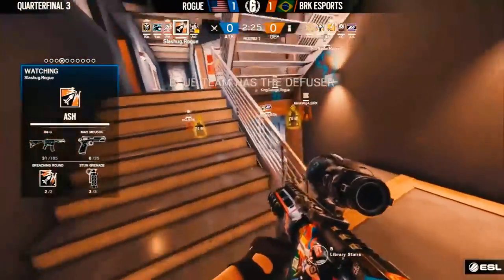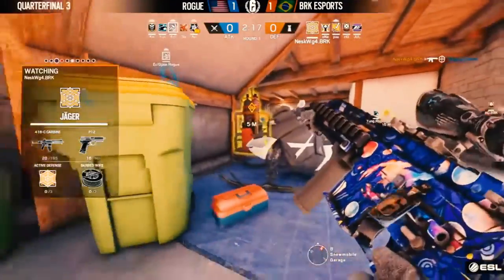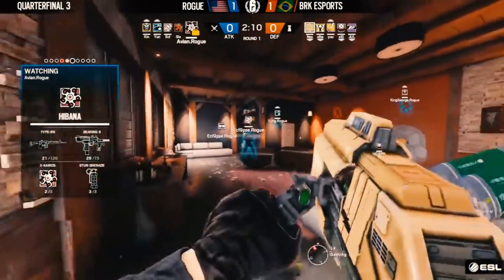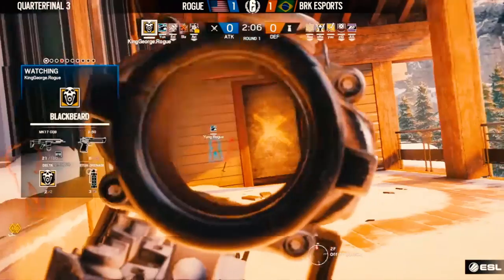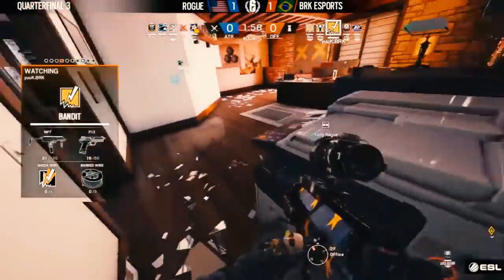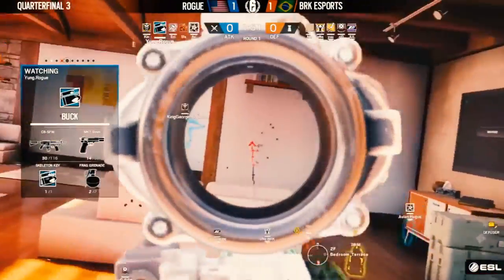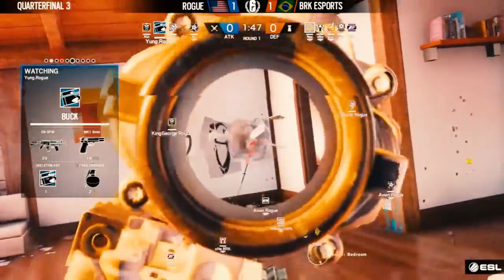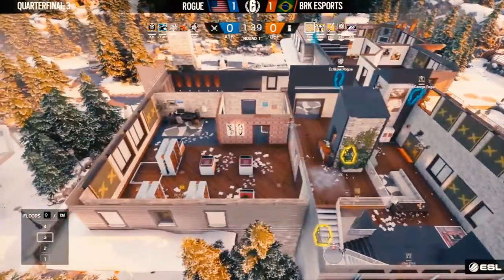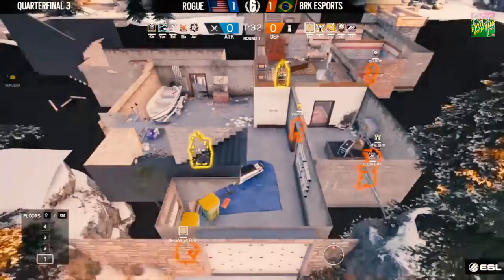Rogue is pushing in very low — slash is already on the back hallway, all the way to Blue, in the first 40 seconds. But too quick — Nesk is already looking around expecting it, because he knows there's no pressure from outside garage, so he's watching that back corridor. Honestly, he probably heard the push — slash was not very quiet. I would have held off and maintained control of that back hallway. There's a Valkyrie cam too — one of the defenders may have been watching that cam and ready for the rush. Rogue will now push to the top floor; once they have top floor control they can start working on mid floor, then the bomb site. Maybe slash pushed quickly to show the vulnerabilities and get BRK to collapse back onto site — and indeed there are no roamers now.